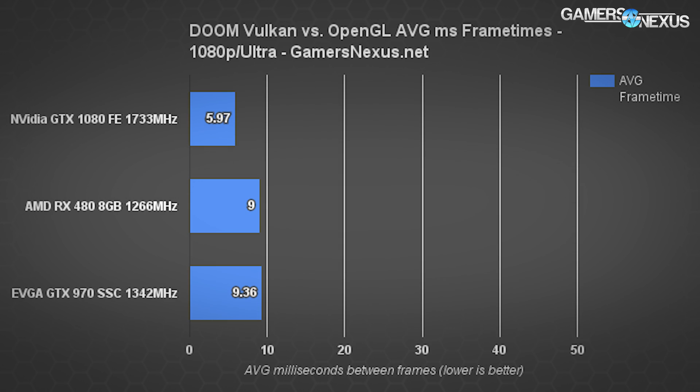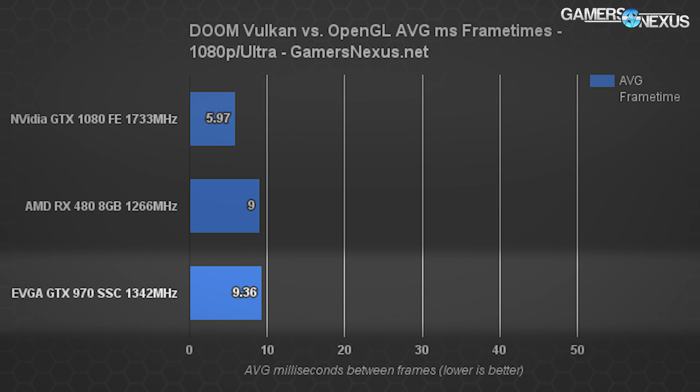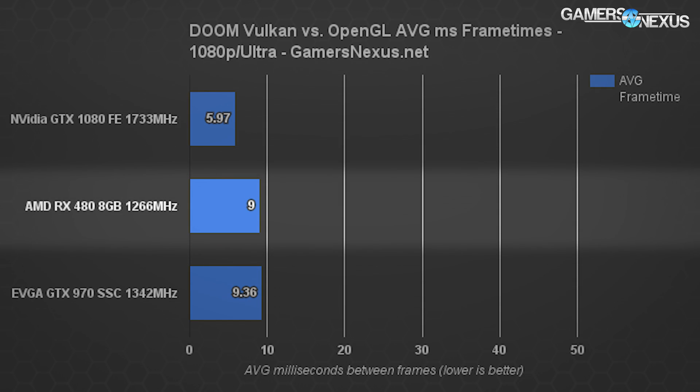Looking at millisecond frame times at 1080p Ultra: the GTX 1080's average frame time is 5.9 milliseconds and is very consistent, showing no stuttering or spurious frame output. The GTX 970 is at 9.36 milliseconds, also fairly consistent. The RX 480 is at 9 milliseconds and also fairly consistent at 1080p Ultra.